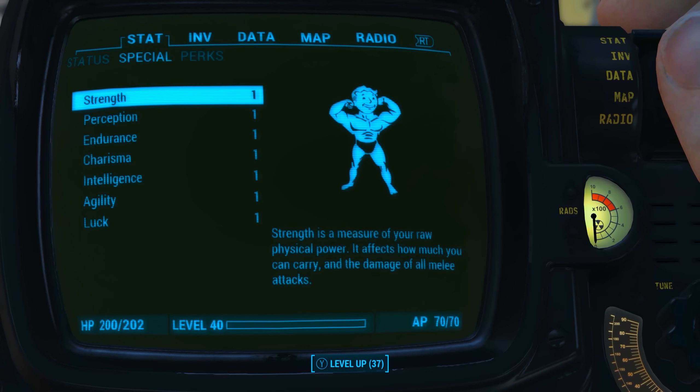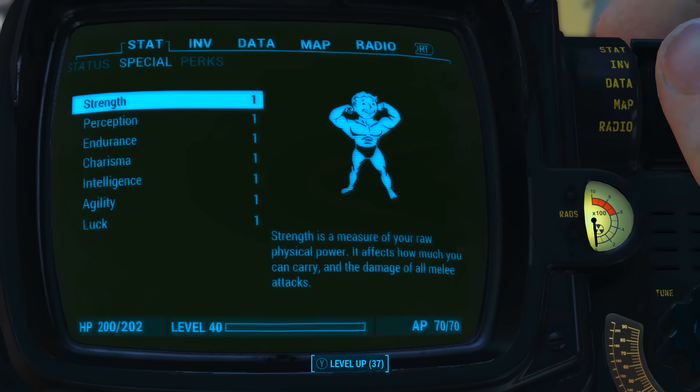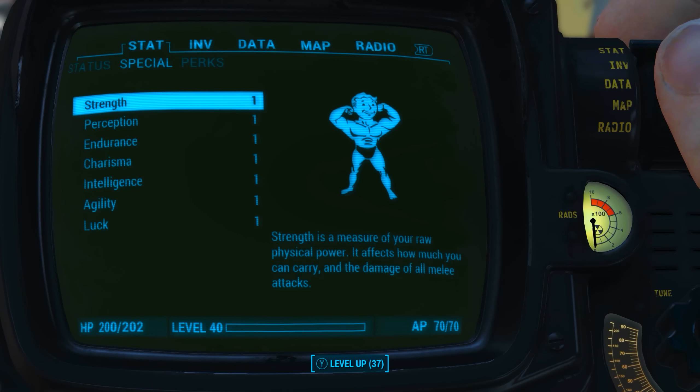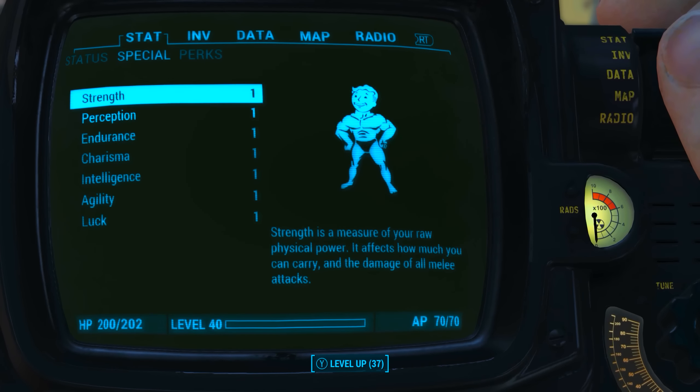Before modding it out and running through its base stats, as always I have reduced all of my character's special attribute stats to 1. I also have no bobblehead perk or magazine effects applied to my character. What this means is we will be seeing the absolute minimum base stats of the Harvester.